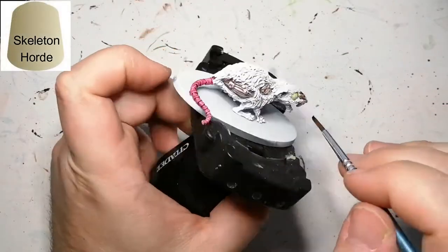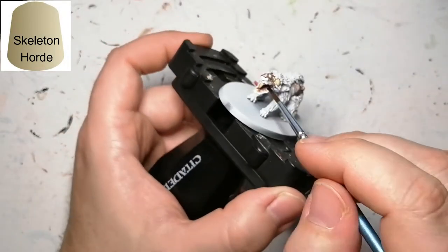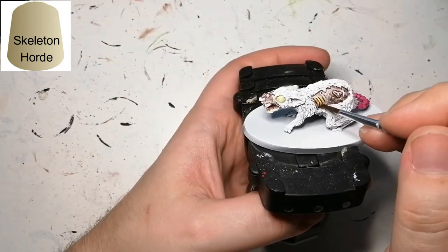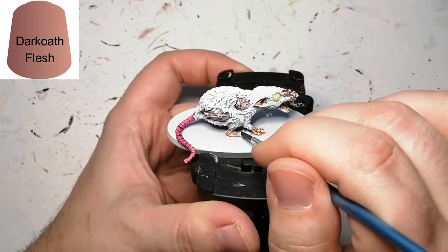The next contrast paint we're going to use is Skeleton Horde, and this is for those big teeth in front, and the little tiny ones on the side — just going around the gums to get those teeth looking kind of dirty and grimy. Also applying it on the ribs showing on the inside of his body.